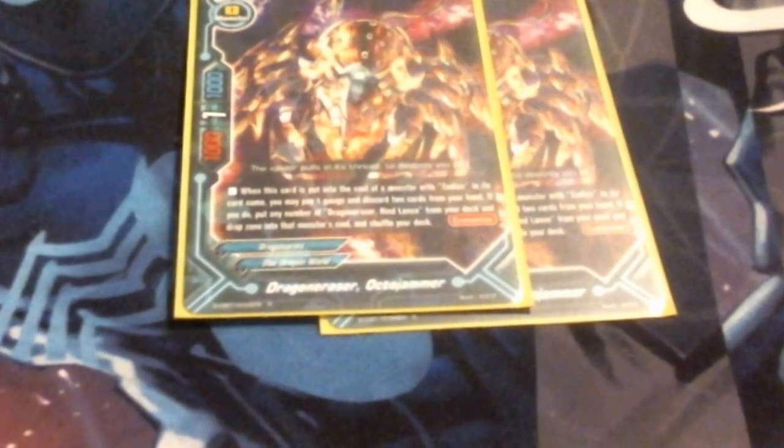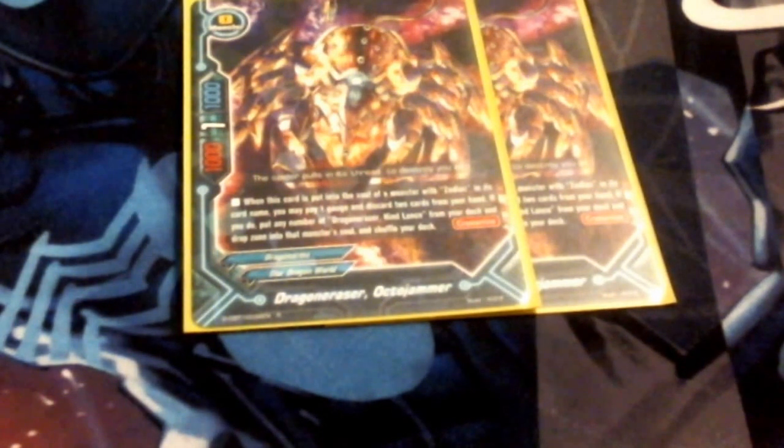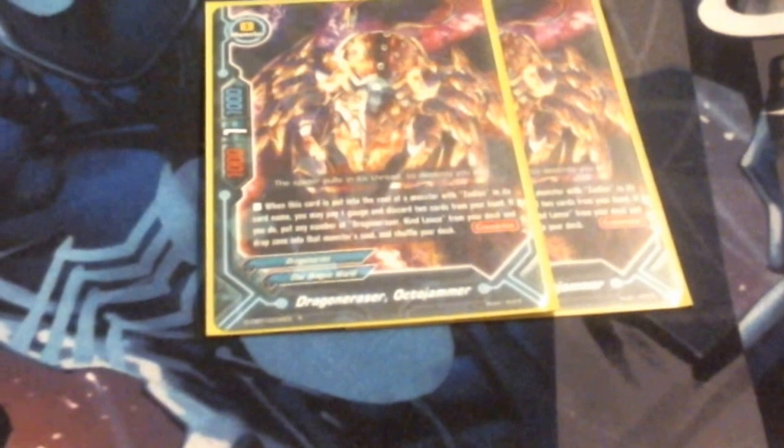Next up, we got the two Octojammer. I'm considering upping this to a three-of, just for more consistency. If you saw my fight against the Dual Jaeger match — even though I did lose, that was quite the war of attrition. What made it such a war of attrition was I got Octojammer in hand first draw both games, and then had a steady soul of about six to seven soul right off the bat, which is really, really decent. So I am considering bumping him up to a three-of.